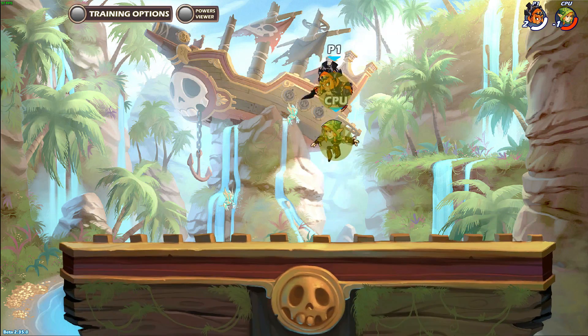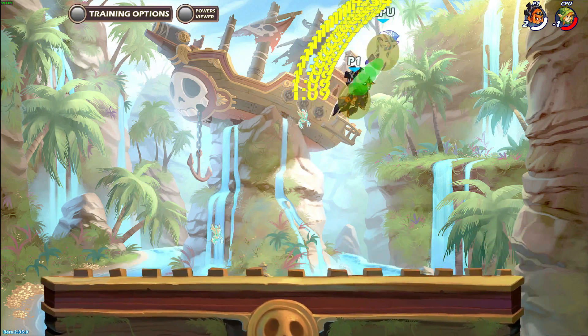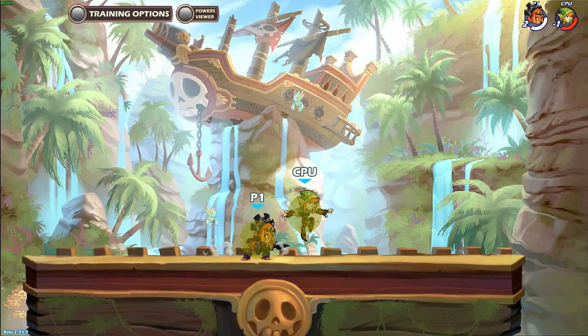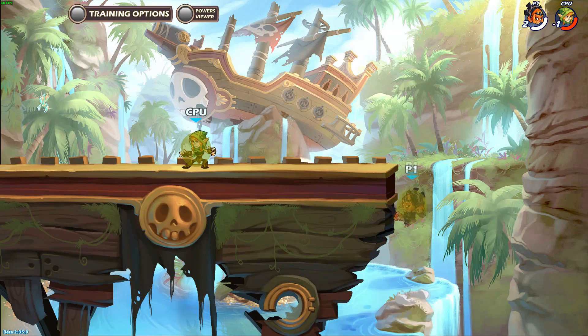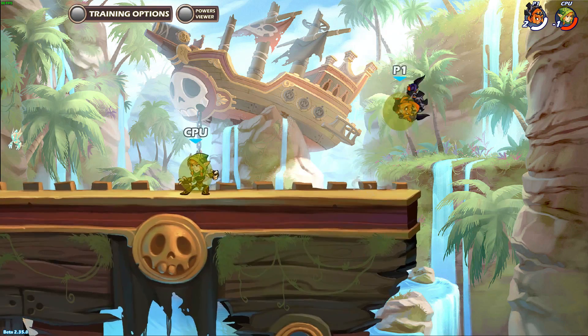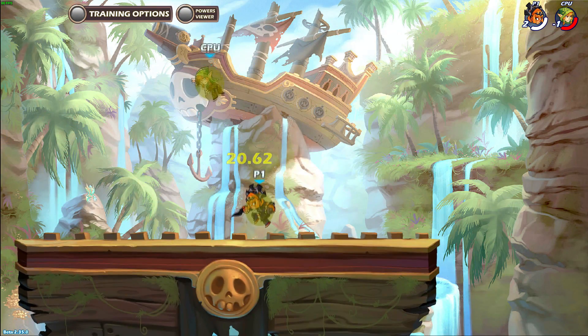Recovery has pretty much the same stats as down air except it hits diagonally upwards. Even the damage is the same. The only difference is that recovery has slightly less recovery frames and noticeably more force because it is a heavy attack. Ground pound has high startup frames, active frames that last until you hit or let go, and average recovery frames. It has an average size hitbox, moves downward incredibly fast and does a lot of damage.